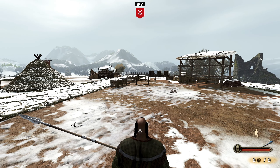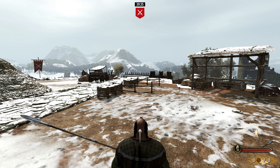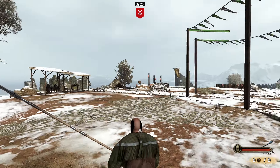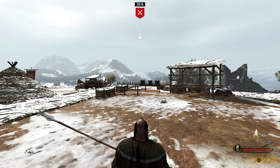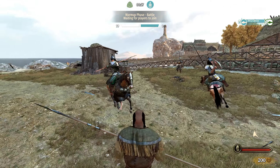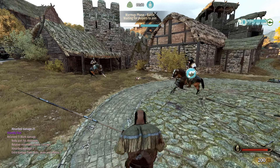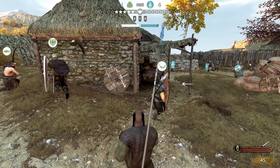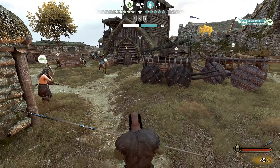The normal couched pike is performed by pressing X at a standstill. This move is highly effective against cavalry, but has zero effect against any sort of infantry. However, the more advanced technique is what I like to call the insta-couched pike. This is done by hitting caps lock — the walk button — immediately followed by pressing X. This works because the game allows you to be in the walk animation while couching a pike, and can also be used to make subtle movements to reposition for a great stab.